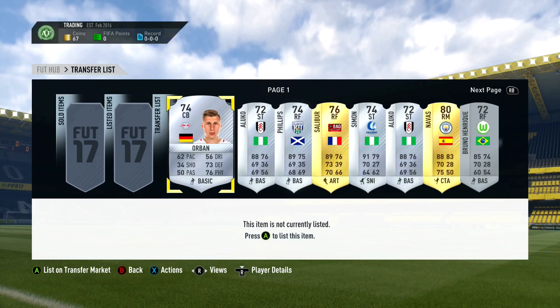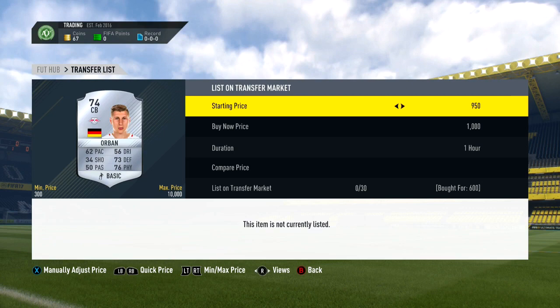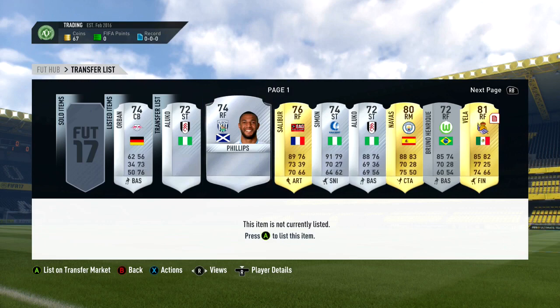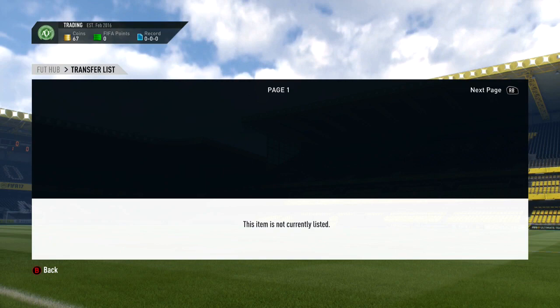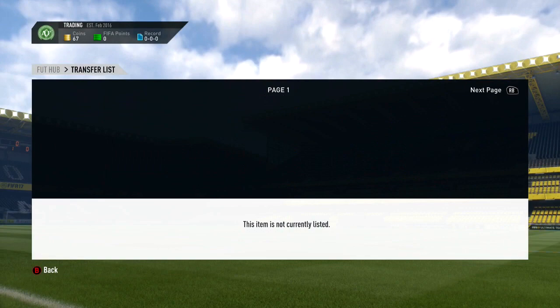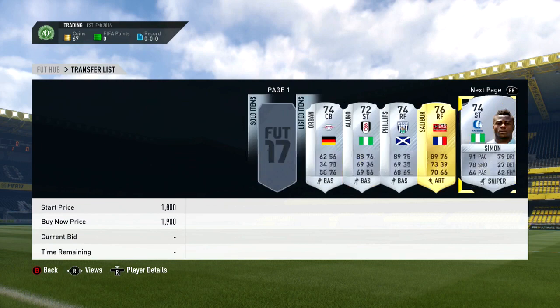The next batch of deals: got Orban, a centre-back from RB Leipzig, for 600 coins, listed up for 1,000. Picked up Oluko converted to striker for 500 coins — he's a default centre-forward — listed up for 1,200. Matt Phillips converted to right forward from right mid for 1,500, listed up for 1,900. Salibor in right forward got him for 900, listed up for 1,200. Moses Simon in striker for 1,000 coins, listed up for 1,900. Another Oluko in striker for 700, listed up for 1,000.